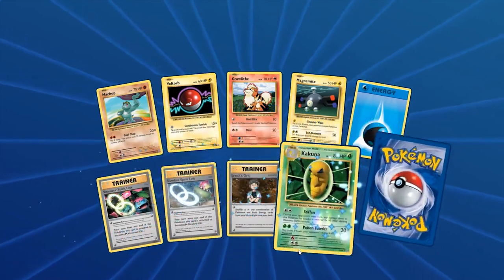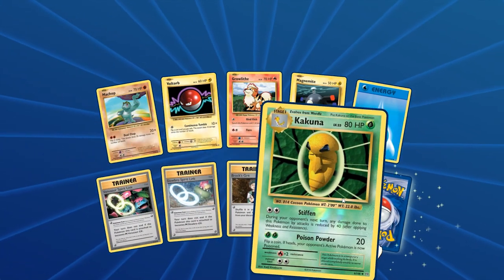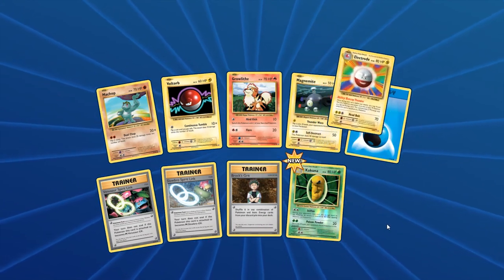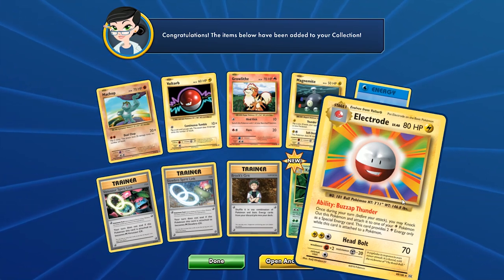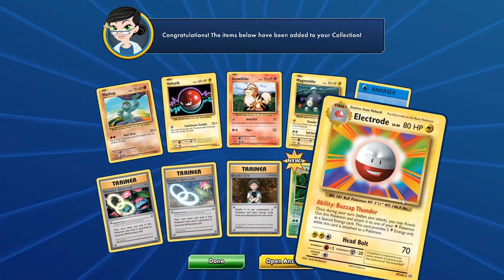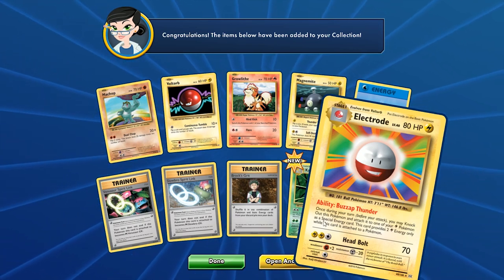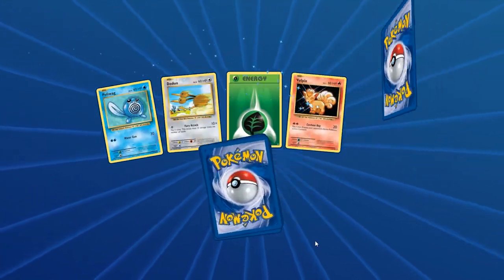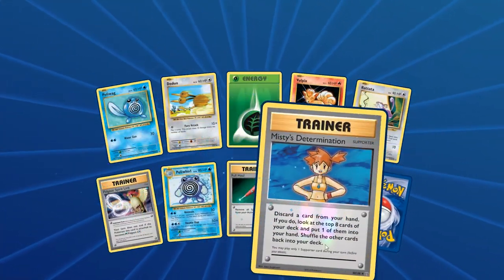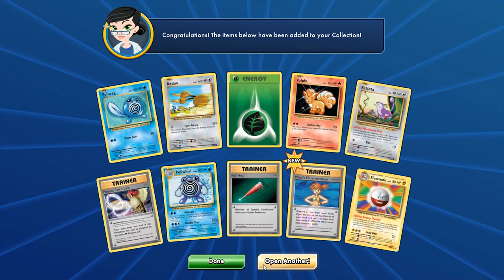We have the Mod Shot, Voltorb, Magnemite, some Spirit Links, and Brock's Grit. We have the Electrode — in real life I already talked about this: you can basically discard this card, knock him out, and use him as a special energy providing two Lightning Energies to your Lightning Pokemon. Could be a one-off kind of thing for Lightning decks. We also get Misty's Determination reverse holo, and then back-to-back Electrodes plus the Pidgeot Spirit Link.